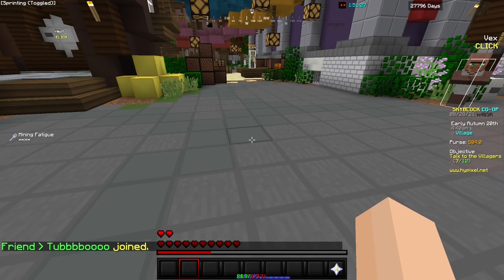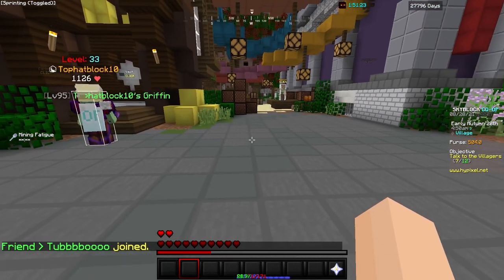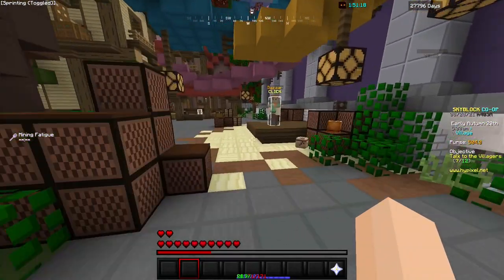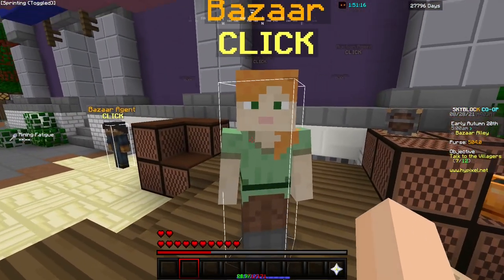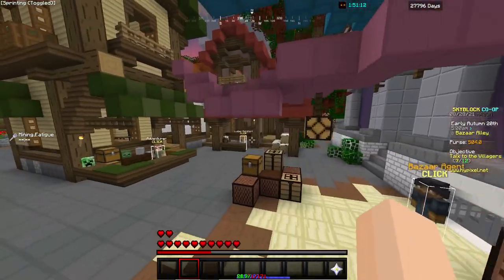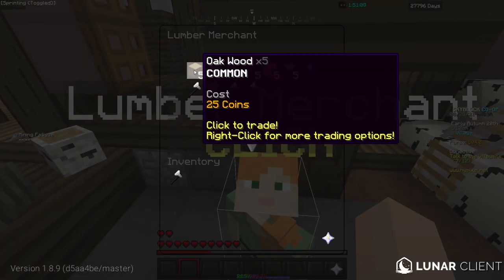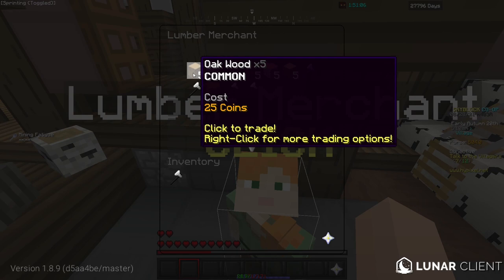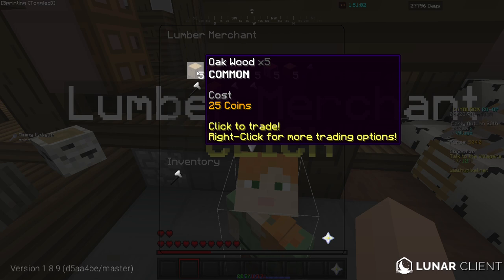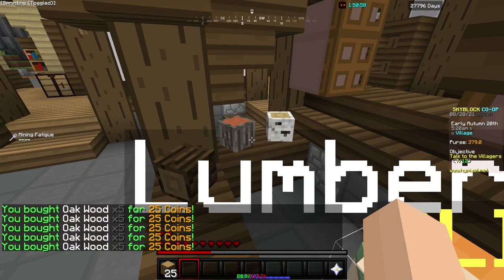Toggle sprint again — or just be ready to sprint if you don't have a toggle sprint key. Now sprint and jump all the way over here to the bazaar. Look at it for one, two, three. Go back till you get to the lumber merchant. Now you're going to want to buy five of these oakwood, as in five by five — so one, two, three, four, five — until you have 25 in your inventory.